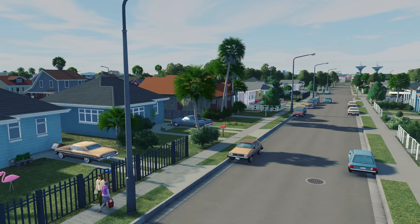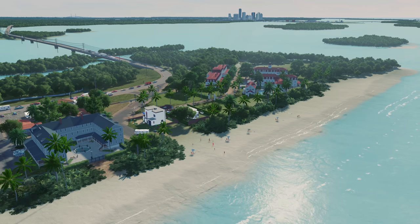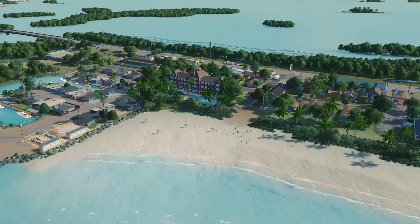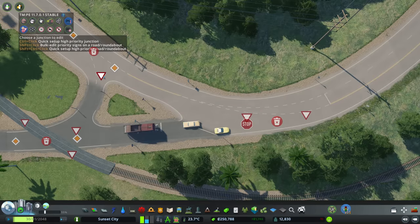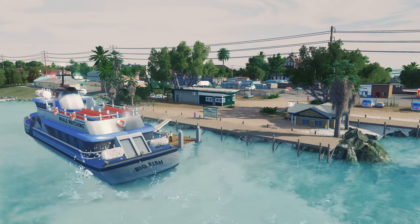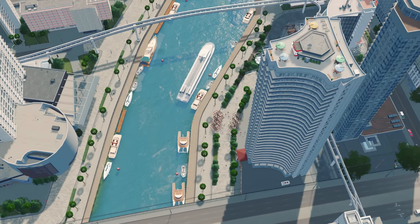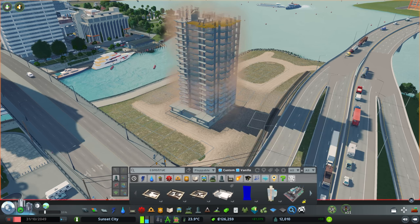G'day guys, welcome back to Sunset City. Today we need to improve the connection between Sunset City and our little resort town. It's a very popular place and people are struggling to get down here — there's only one road in and it's a pretty average road with zero public transport options. We're going to be improving the road and also adding in some public transport. There's also a bunch of things going on in downtown Sunset City that I want to show you.